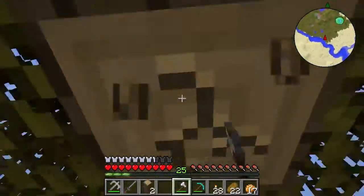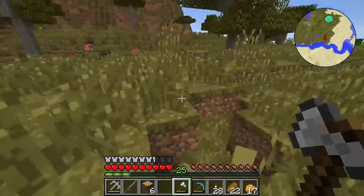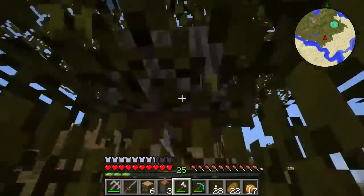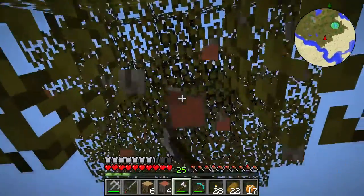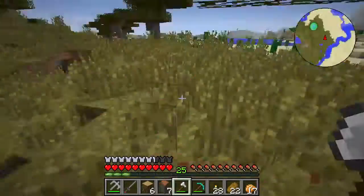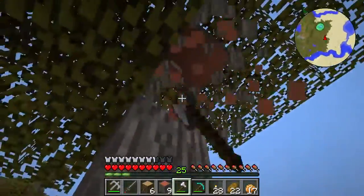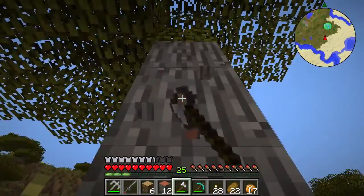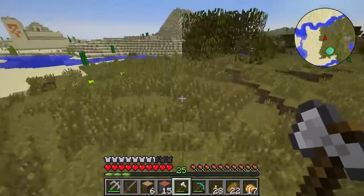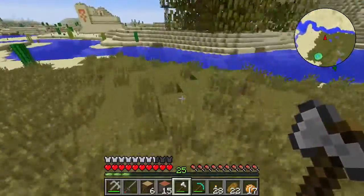Rum was an idea I had because of Pirates of the Caribbean. I thought it would be so cool to have rum in the game. I've been looking at alcohol mods and a lot of them are not updated to 1.7.10, so we have to keep an eye out. Now we're grabbing some wood because we need to get a boat - even though it's not going to be a nice boat.